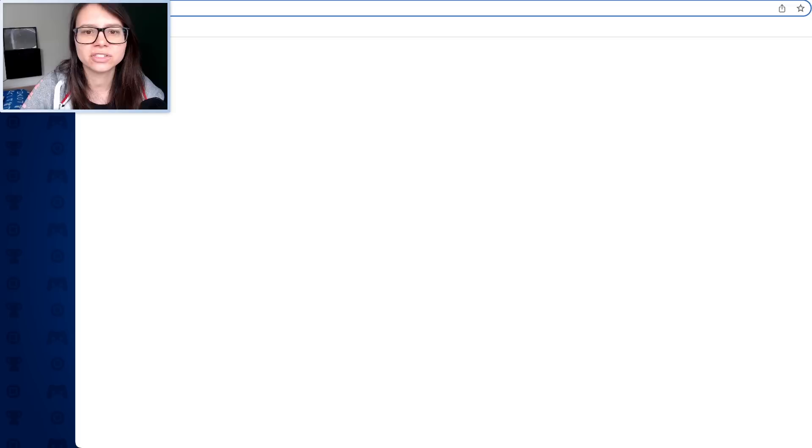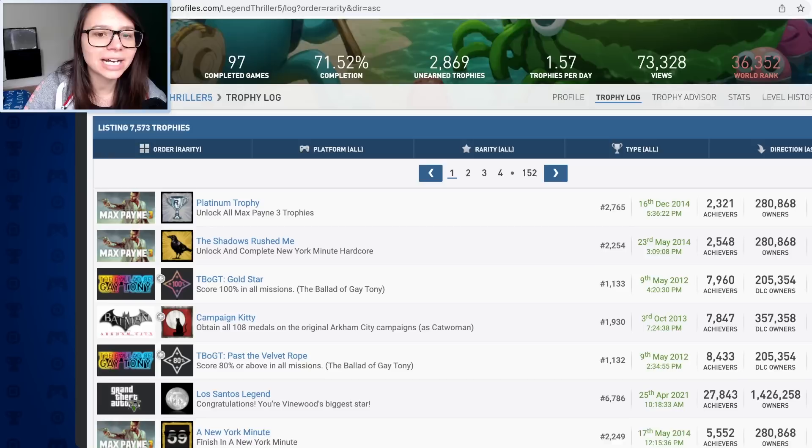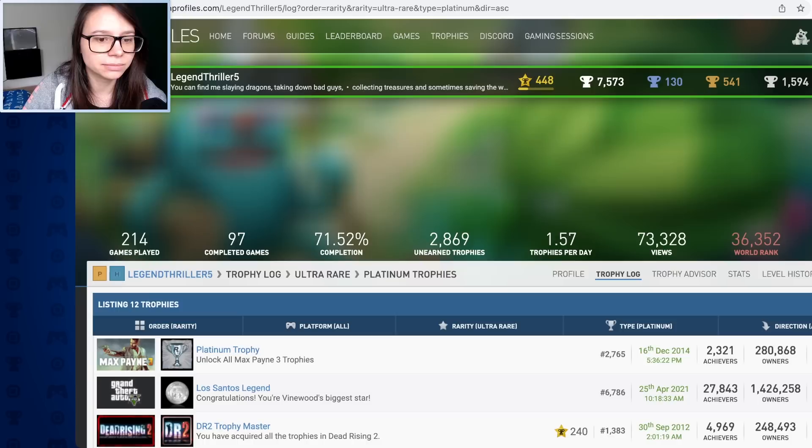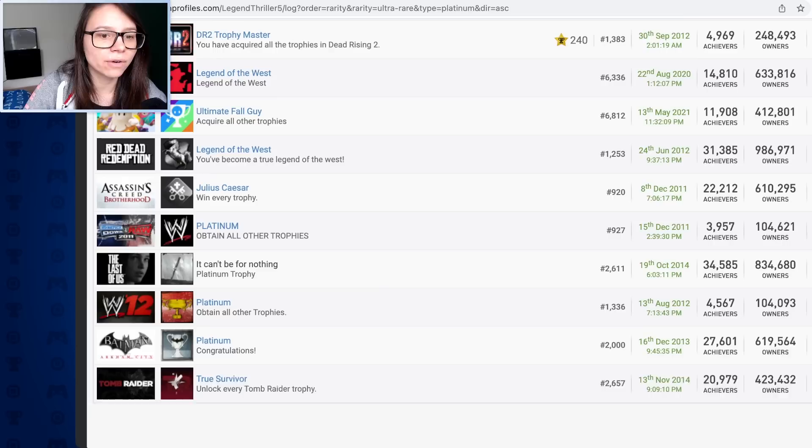Number two is the Ultimate Fall Guy. And at number one, it's the Max Payne Platinum. Let me do some cross-referencing - if I go to my rarest trophies filtered by ultra rare and platinum type, it's pretty much the same but a little bit different. There are about six differences when we get out of the top five - things like Smackdown vs Raw, Last of Us, and Arkham City.